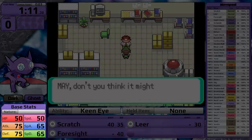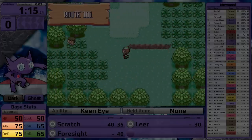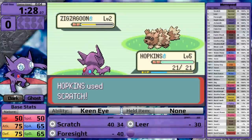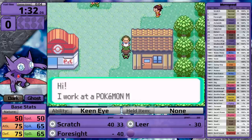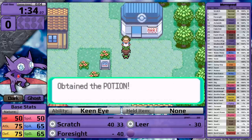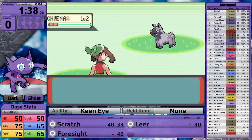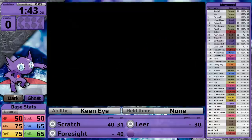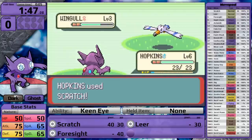For base stats, Sableye has 50 HP and speed, 75 attack and defense, and 65 special attack and special defense. So it's a very balanced Pokemon. It hits slightly harder with its physical moves than its special moves. Ghost attacks are physical, despite how little sense that makes, and Dark type attacks are special, so both of its types will be hitting decently hard. Unfortunately, it's not very fast, so I don't anticipate it outspeeding any particularly fast opponents throughout the playthrough.